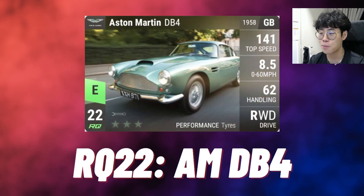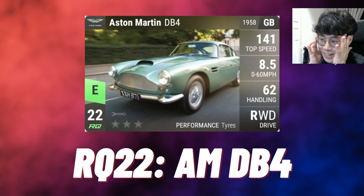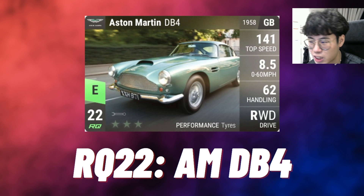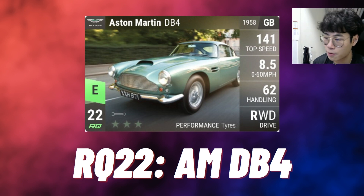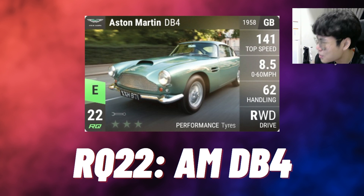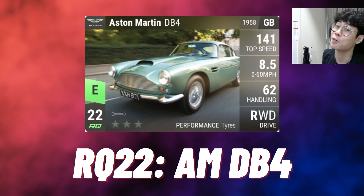Moving on, the nicest RQ22 photo in my opinion is the Aston Martin DB4. It's really solid, very similar to the Aston Martin DB5's photo but cropped a little bit better — you see a little bit more of the car. I love the spec, the turquoise or teal color complements the green in the uncommon very well. You've got three different shades of green between the car, the trees, and the background, and they all work really well together. All in all it's a very beautiful card.